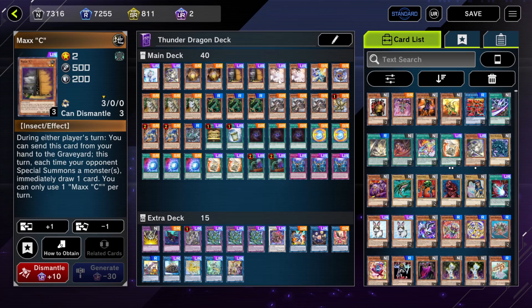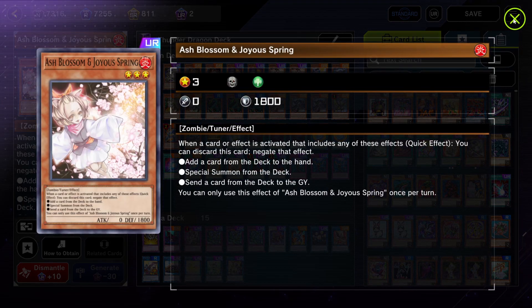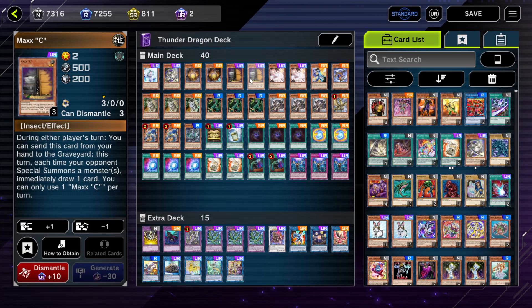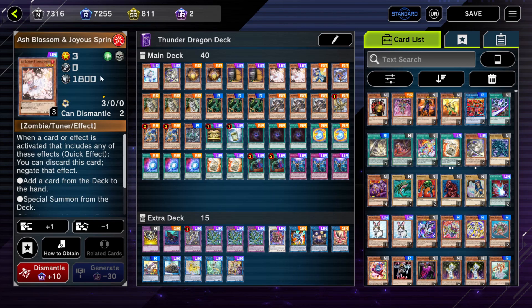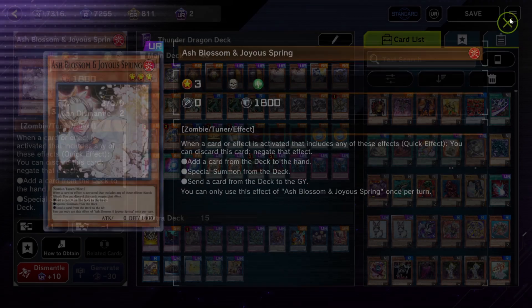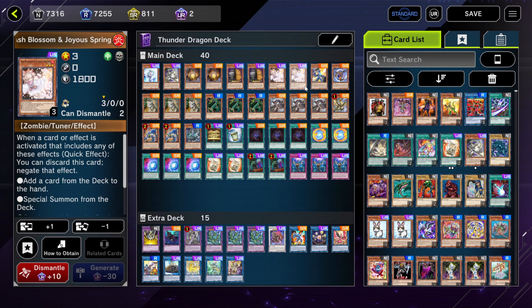We have two copies of Maxi and two copies of Ash Blossom — really good generic hand traps. Just two copies of Maxi because Flunderies can be a little bit annoying to run into and knowing you can't use it sucks. Ash Blossom is a really great generic hand trap, but having three copies and drawing multiple in your hand sucks because you can't use multiple copies in the same turn, so just two copies there.